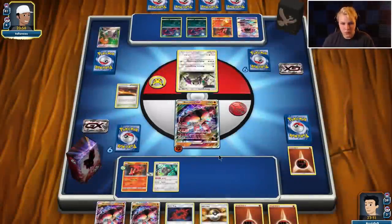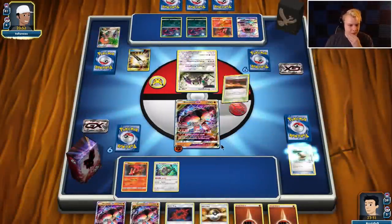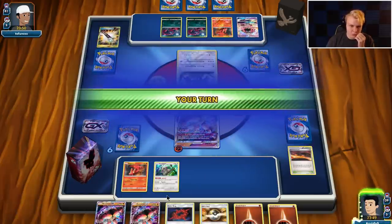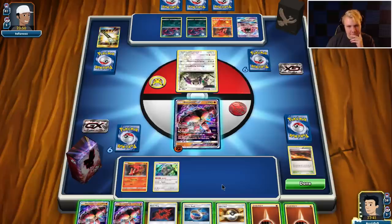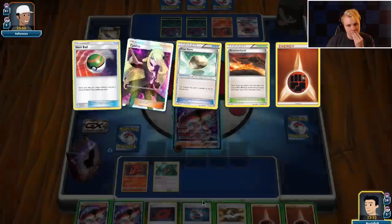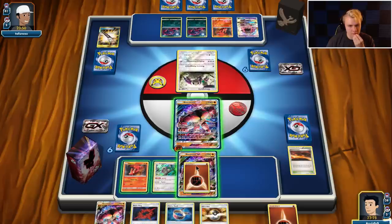There's a Field Blower getting rid of both my stadium and my tool — maybe I should have left the Floatstone in the deck. Well I can still do the Guzma play, it just becomes a little less good. Let me think about how I even want to do the Guzma play now. There's an N — sounds pretty good here. Or I still go for it.